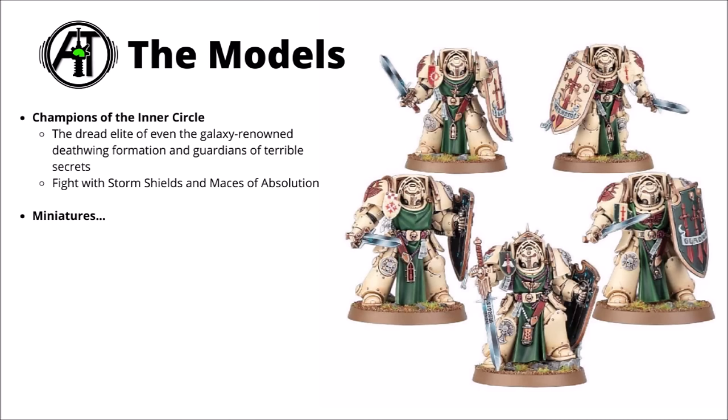The Deathwing Knights in Warhammer 40k are essentially the champions of the Inner Circle — an elite force within the already ridiculously elite Deathwing Terminator formations of the Dark Angels, their first company. Upon ascension to the Deathwing, Dark Angels are granted more secrets of their chapter's chequered history, including their secret purpose to hunt down and exterminate the Fallen Brothers.